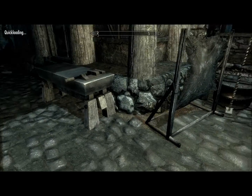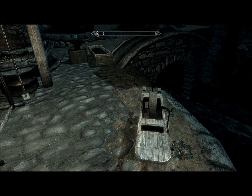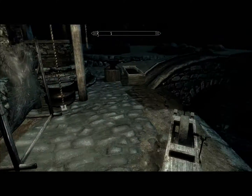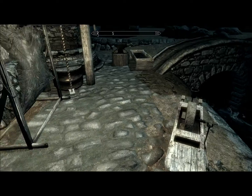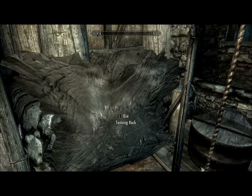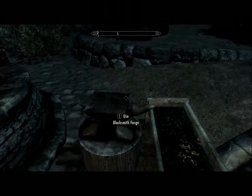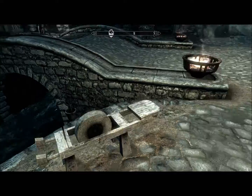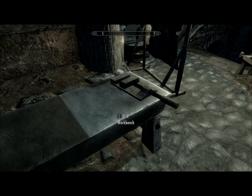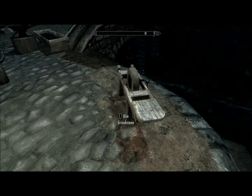Hey guys, back real quick, just talking about blacksmithing in the game. You know how there's mining? Well, when you get ingots from mining, you can come to grindstones. Or if you get hides, you can come to tanning racks — all this kind of stuff. Blacksmith forge. Once you get ingots, you can come here and improve your weapons, which is helpful not just for making them better, obviously, but also for selling them.